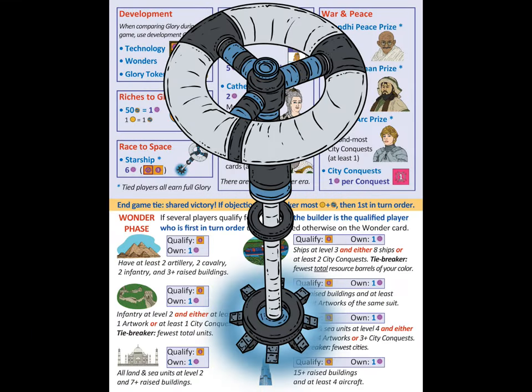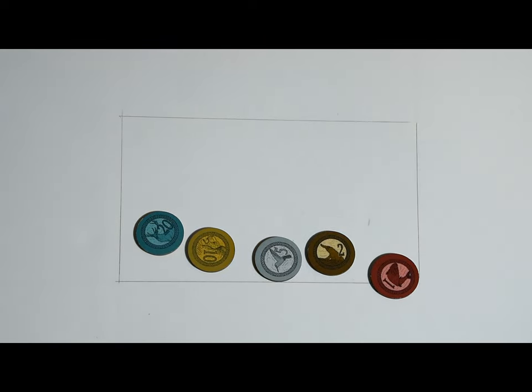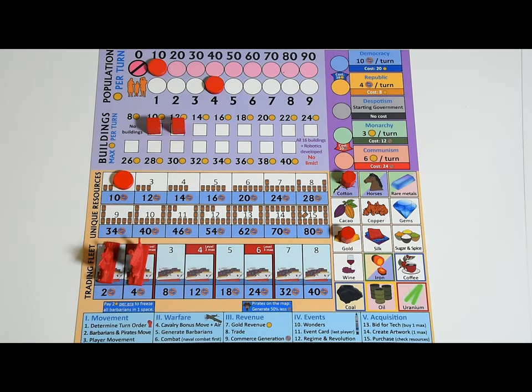To earn all this glory, you'll need two things. You'll need gold to build units and expand your realm, and you'll need commerce to research technologies and purchase great artworks. Gold is basically your tax revenue — the more population you have, the more gold you can generate.